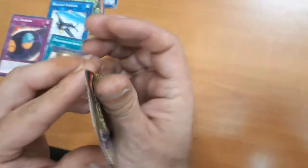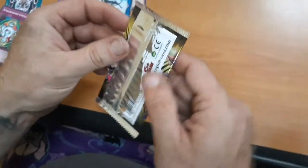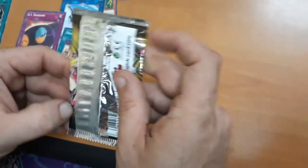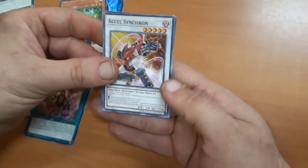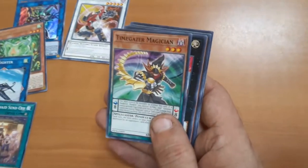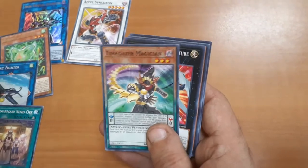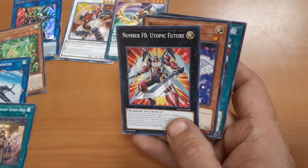Going with the Legendary Duelists Magical Hero — this one has potential for some really amazing stuff. Almost need a drum roll for this opening. You know, if anybody's ever seen National Lampoon's Christmas Vacation, they do the drum roll. That's a really good movie. Boom — got an Excel Synchron, that's a good one. From 5D's. Time Gazer Magician — what a variety: you got a Synchro, a Pendulum, there's an Xyz — Number 4, Atomic Feature.